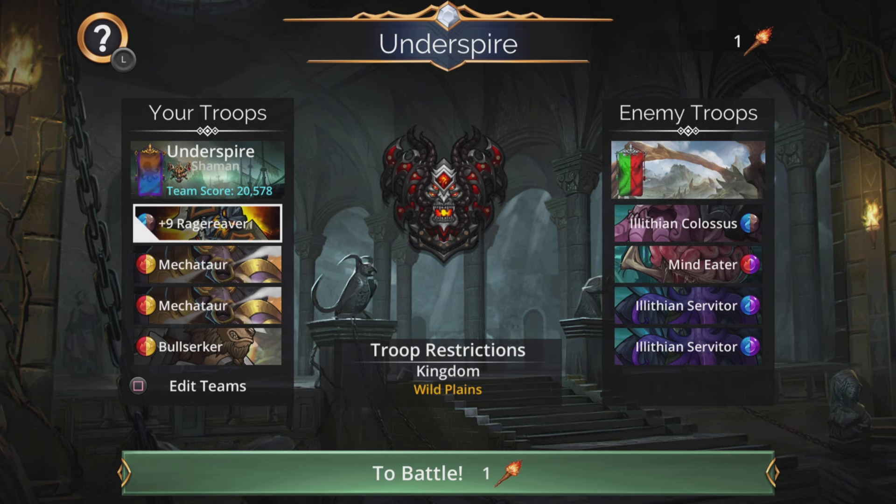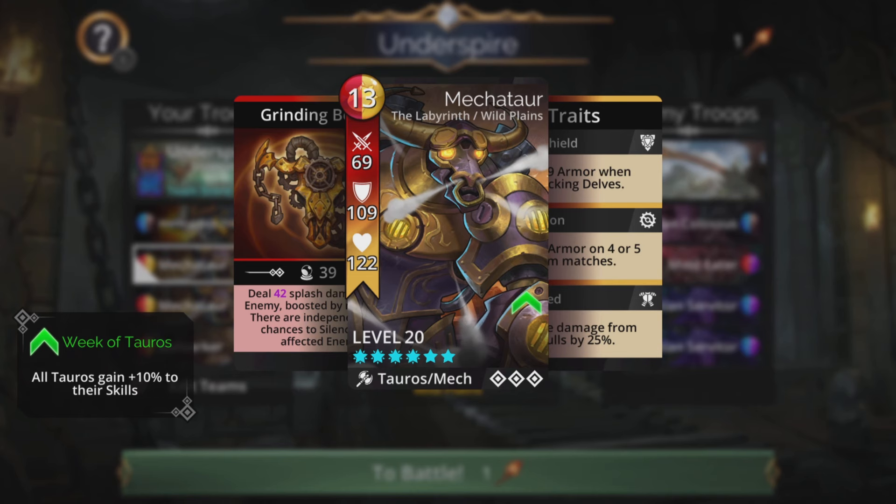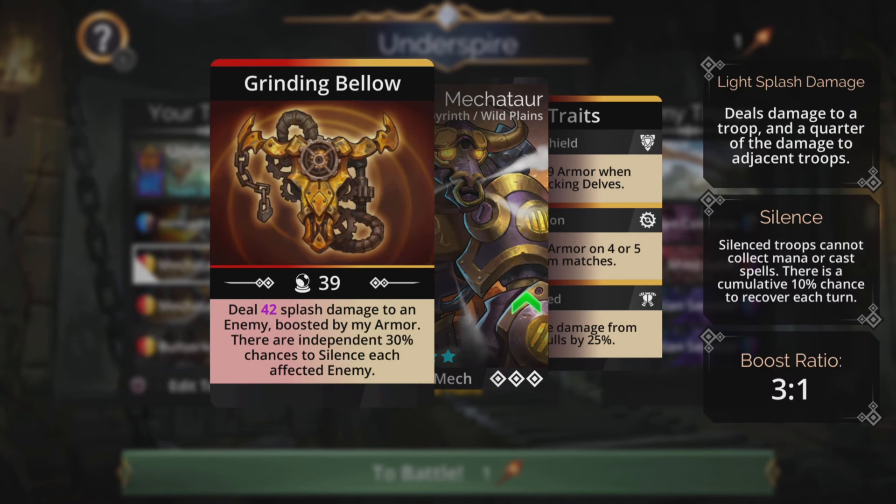So we've got Rage Reaver — we're going to cast that, generate stacks of red, so it doesn't matter that these three troops all use yellow at the same time, because they're going to be getting just bags of red. Mechator does magic-based splash damage to an enemy boosted by its armor. There are independent 30% chances to silence each affected enemy, so when we cast that we're generally going to cast it in a place where we do maximum damage, and silence means troops can't gain mana or cast spells, which is really cool.